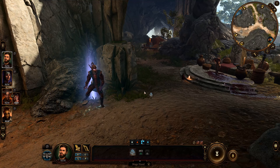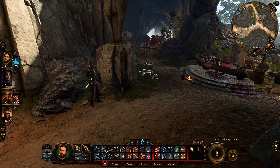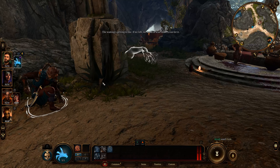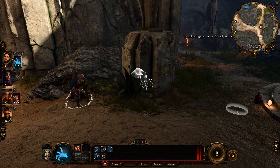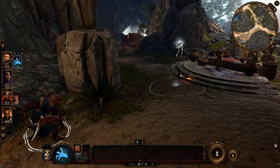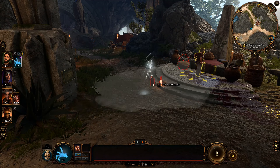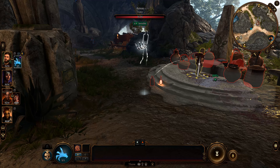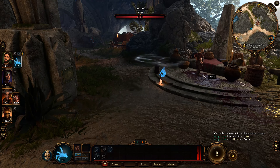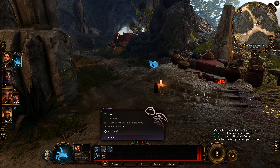Hey everyone, I hope you're doing well. Mage Hand Legerdemain is actually very overpowered in Baldur's Gate 3. I know the Arcane Trickster subclass in Baldur's Gate seems to get a bunch of hate, primarily because the Mage Hand Legerdemain does not function as it does in regular Dungeons and Dragons. So most people think that a Thief and an Assassin subclass are better options, but I still think the Arcane Trickster is one of the most powerful and most useful rogue subclasses.